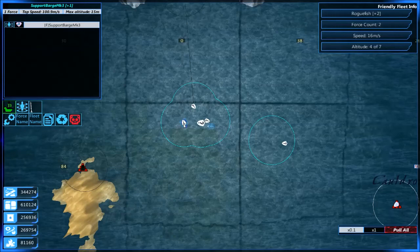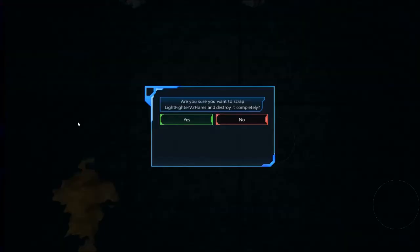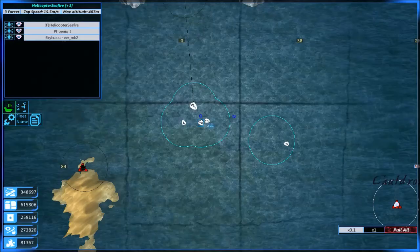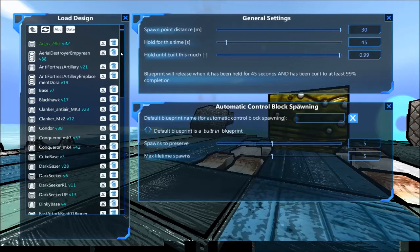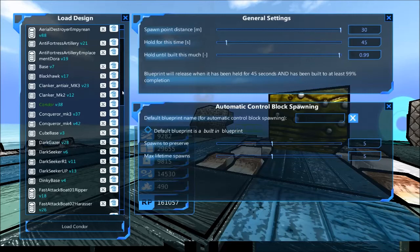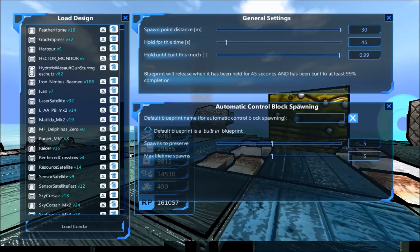One other thing I wanted to do - the light fighter. The creator of this said that at this point the two anti-boat missiles it has are kind of inadequate. So what I'm going to do is actually scrap him as well and then spawn in another air unit. I think the same person made the Condor, or the Ragjet, which I think is made by the same person who did the Phoenix. I apologize, I don't remember every single person.